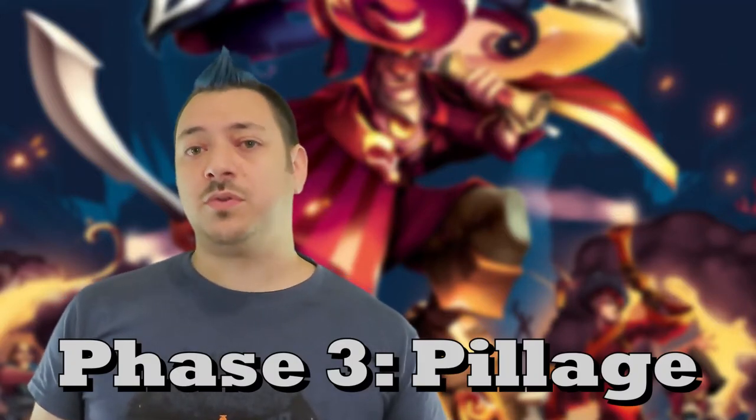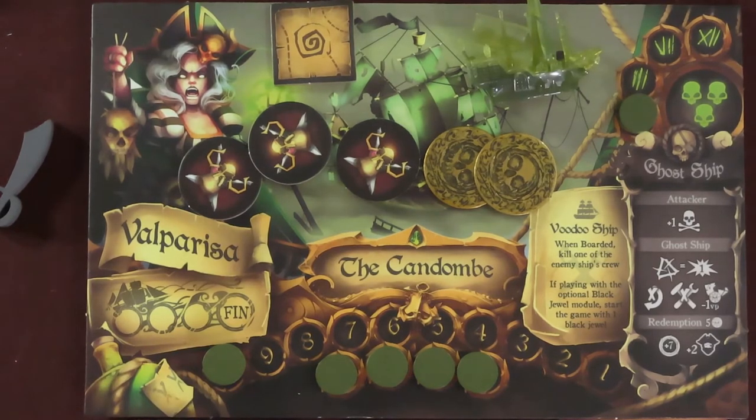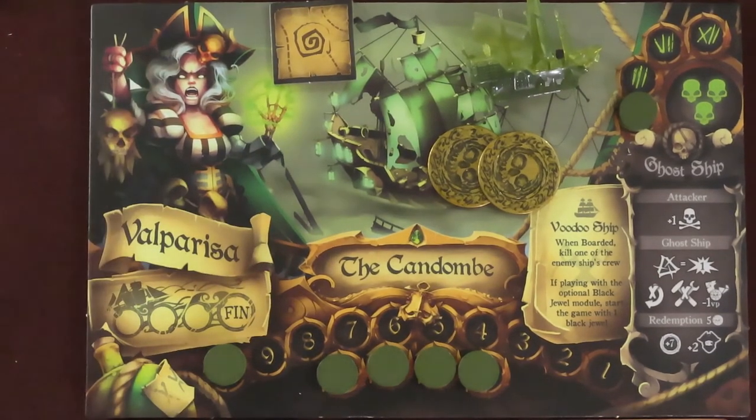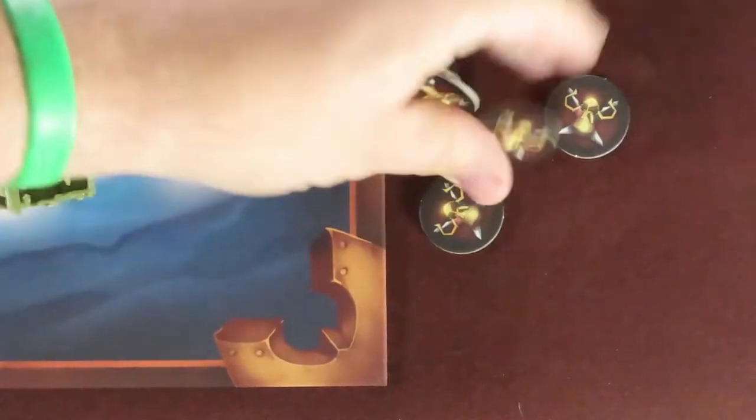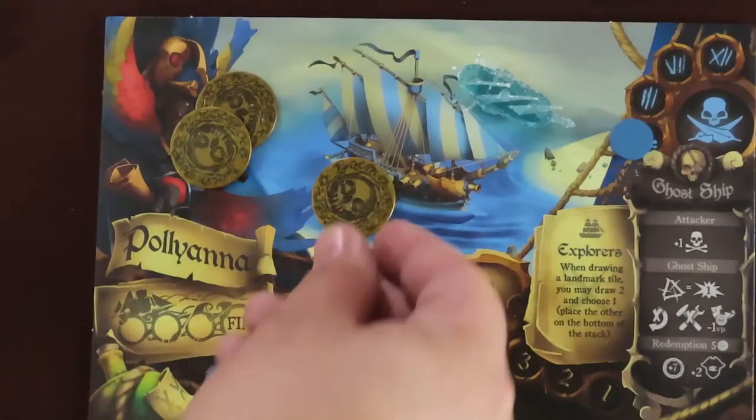During the pillage phase, players will get to take doubloons from the board. Begin with the player who has the most pillage tokens, and collect one doubloon per pillage token from the island. Then the player with the next highest number of collected pillage tokens goes, and so on. Tied players will take the same amount, as equal as possible. If only one player had pillage tokens, they can take double the amount from the doubloons available. Proceed in this manner until there are no doubloons left to assign. Do not take more doubloons than there are on the game board.